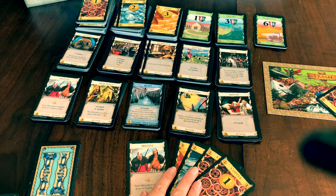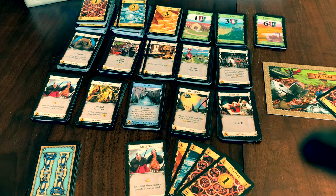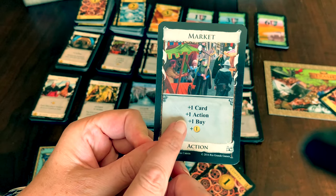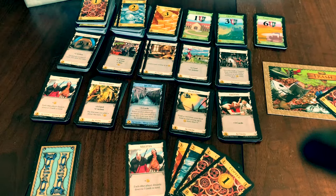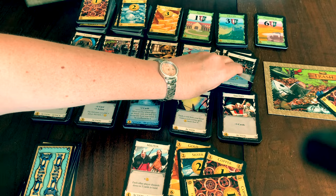You can then use this value to purchase 1 card from the supply. It can be an action card, a treasure card, or a victory card. Remember, unless you have an action card that gives you plus 1 buy, you can only purchase 1 card, so make sure you choose wisely. Place any card purchased face up into your discard pile.